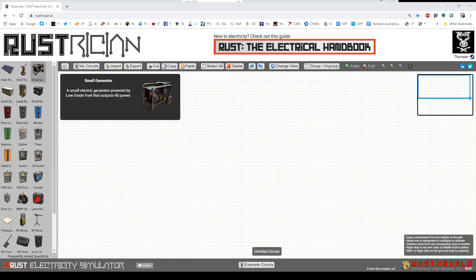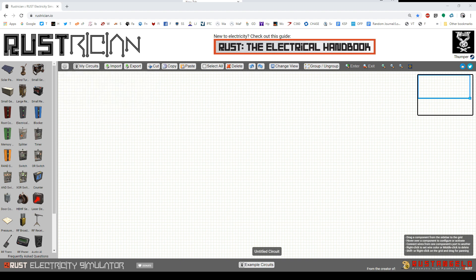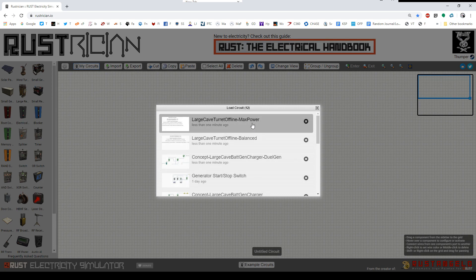Now that we have the small generator available, I actually had this question directly from a user — I'll just call him Lock. He's a deep cave baser looking for a solution where you can get eight hours of runtime offline to power your turrets or other electricity in your base. So I've come up with a circuit — two versions: a maximum output power version and a balanced output that's more efficient. I'll show you the max power output system first, then show you how the balanced version differs by just one setting.